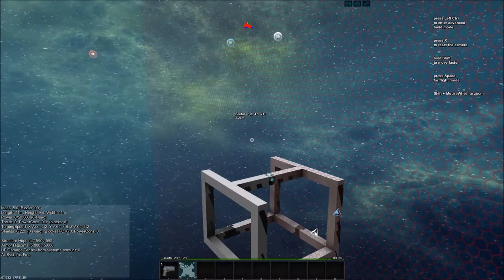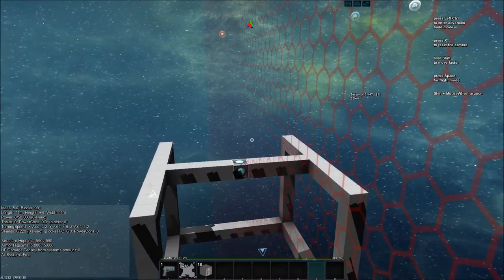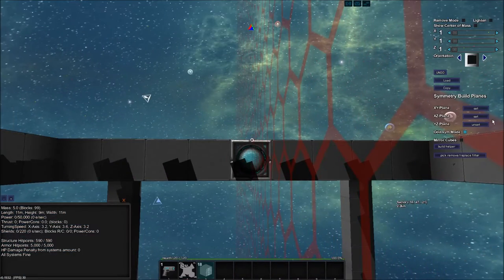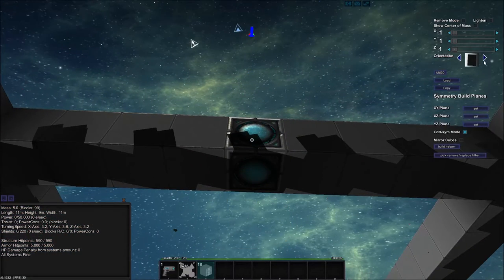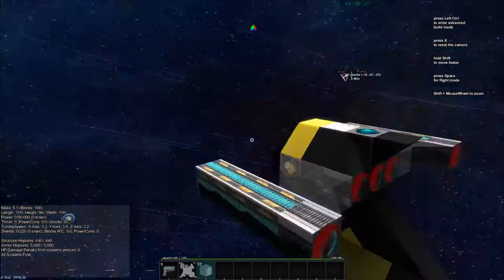Now let's put a rail in here and make sure that our drone can dock. I believe the rail - I can't even see from this angle. Okay, that one - yep! Now let's try and dock to it.